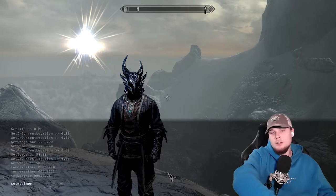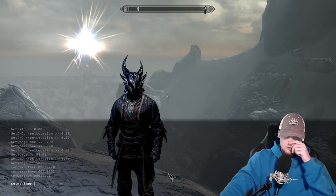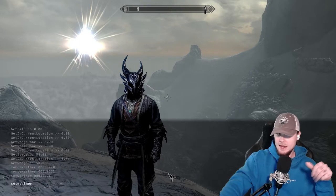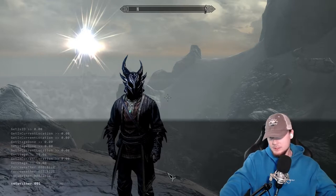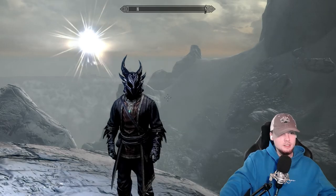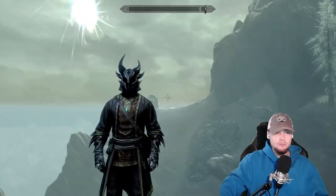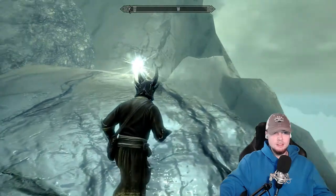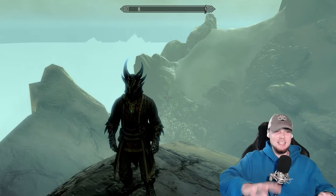So we're going to do the set weather command, erase that code, and check out another one. I see one here called Solitude Blue Palace Fog Fear — I'm not sure what that is but I kind of want to check it out — so it's going to be 00105943. Let's check out this ID.